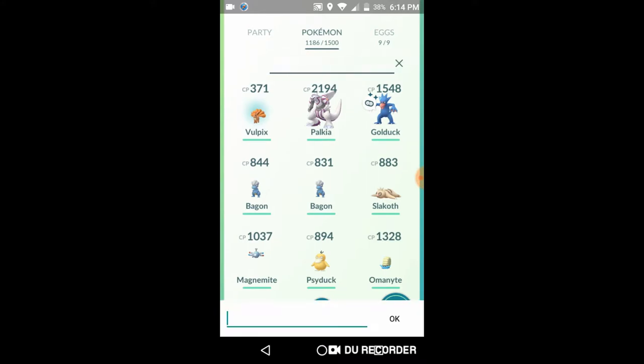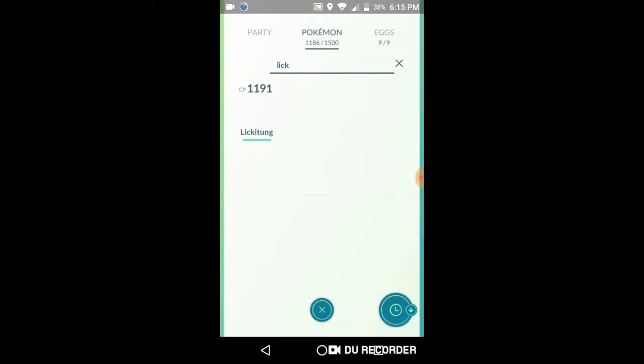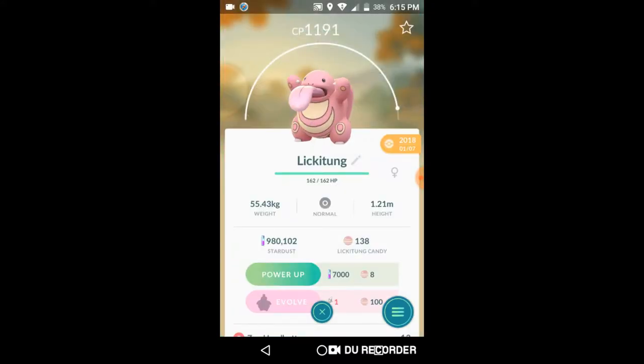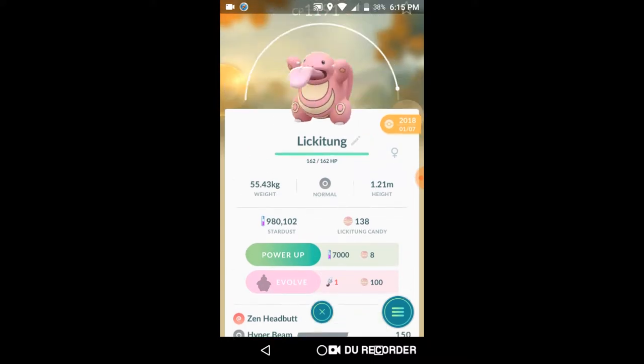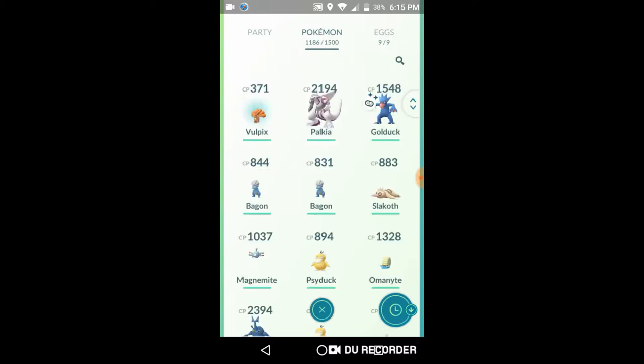These are my eggs, I'll check later. So we're gonna look at Lickitung — my only one. Lickilicky is now available; all you need is a Sinnoh Stone to get that form.